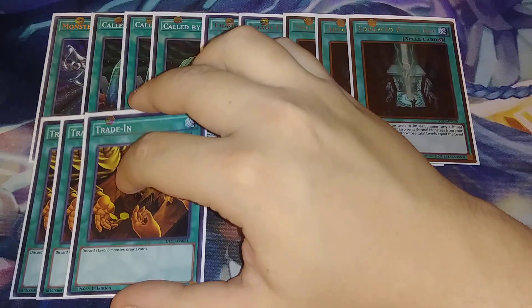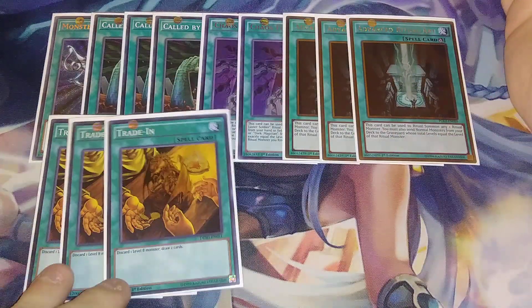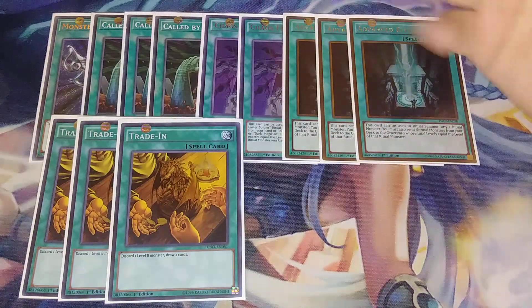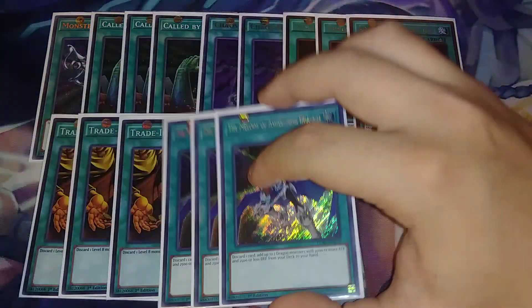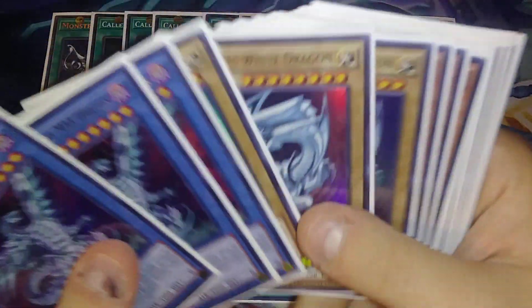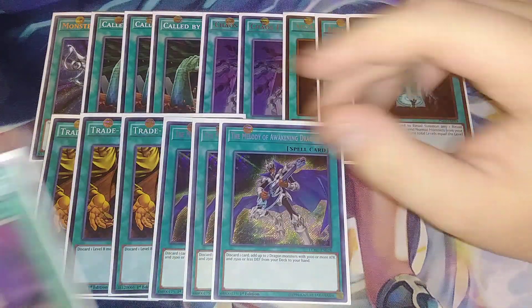Three copies of Trade In — really good because you discard a Ritual Monster you've drawn duplicates of, or your Alternative or Blue Eyes White Dragon, and you can use Chaos Form to get them back. Three copies of Melody of Awakening Dragon — discard a card to add two Dragon monsters with 3000 ATK and 2500 or less DEF, which all the Blue Eyes monsters qualify for.